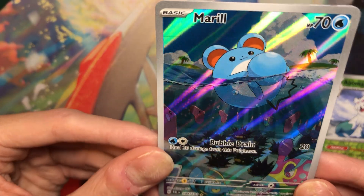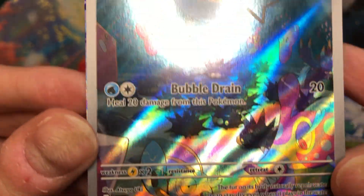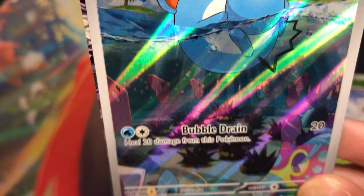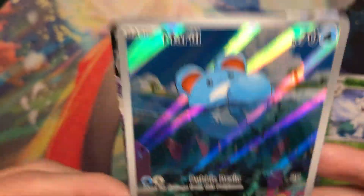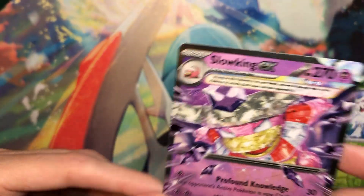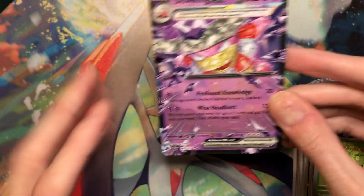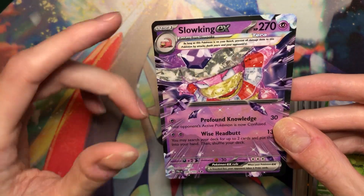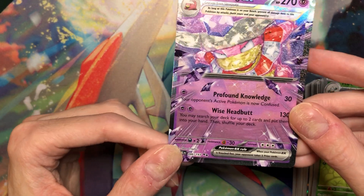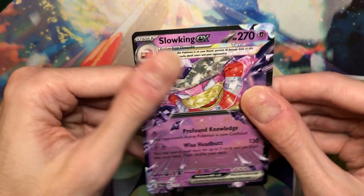I can see the print lines, which is annoying, but straight on you can't really see them. I love all the little other Pokemon there - the Pinkurchin, the Bruxish, the Clawitzer, the Luvdisc that are in a circle around Merrill, which is awesome. And then the Slowking. I never get double banger packs. I was telling Cheese about this - I have mixed feelings about the regular Teras. They just seem so squished in this little box, especially with the Tera symbol there. They really should have expanded it a little bit more. But they wanted to keep it consistent with all the other EXs.